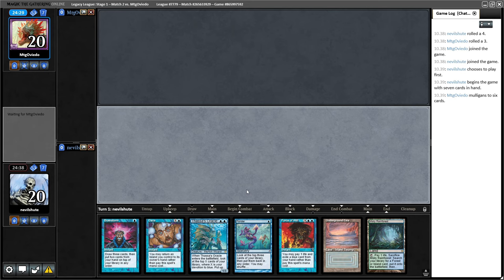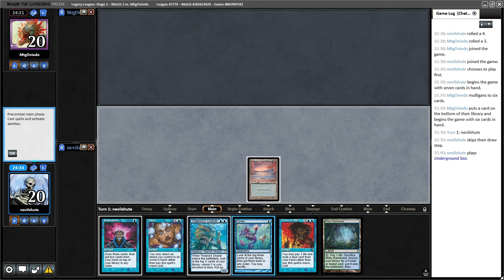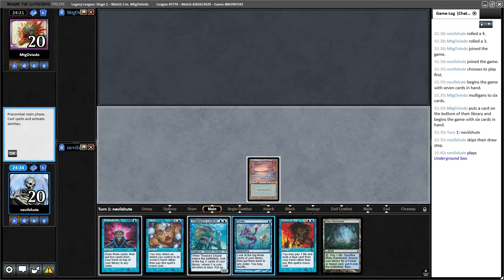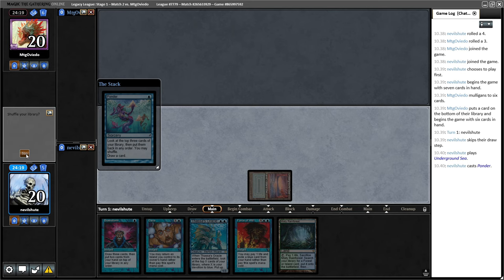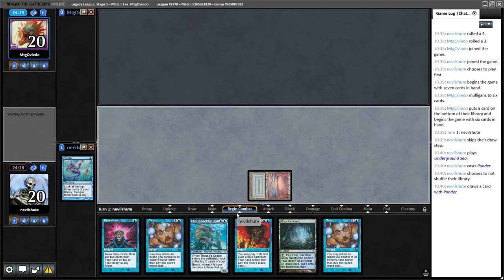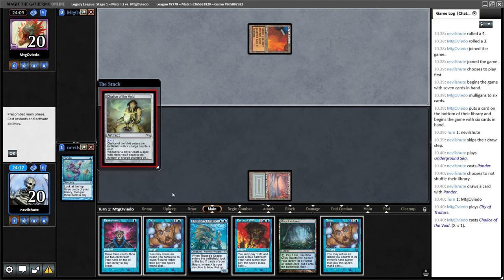It feels pretty likely that I'm gonna be playing on non-basics in most games. But there is one spot where I really feel the basic island is very valuable: when you Doomsday and have a fetch land, and want to put a land into the pile, and your opponent could be a Wasteland deck. Is this Chalice? I'm gonna Daze this — hope they don't have Spirit Guide. They didn't, fortunately. I'm gonna put down the Misty here.